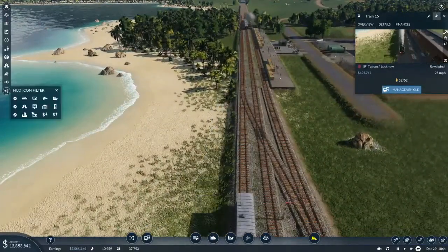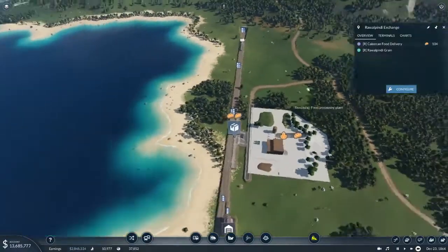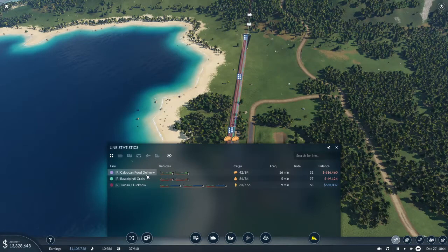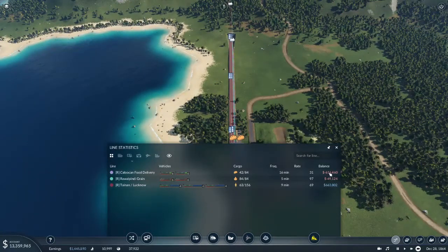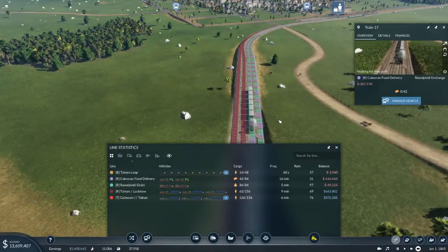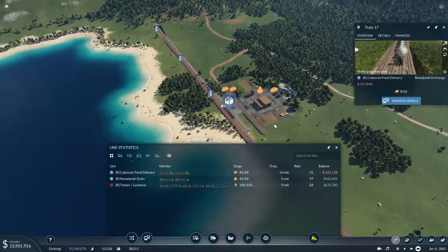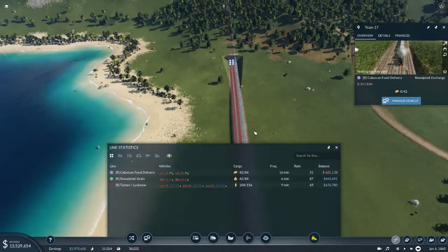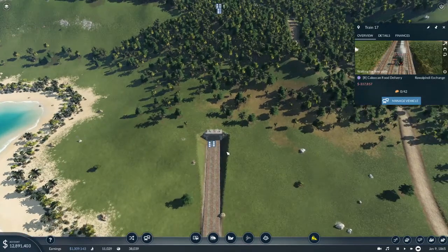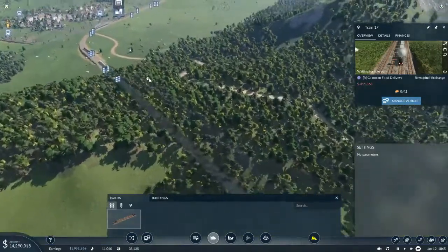We need to potentially get another food train on this line. We have two food trains and they're running at a loss, which is surprising because they should make a lot of money. One food train is waiting for one of the grain trains to make a drop-off. I might want to consider extending the turnaround point to over by the tunnel so that way these trains aren't having to wait so long — they are backing up right now.